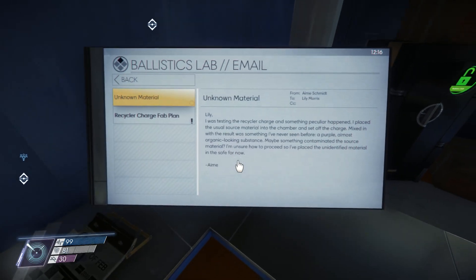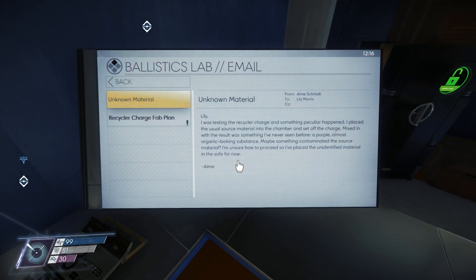'Unknown material from Amy Schmidt to Lily Morris: Lily, I was testing the recycler charge - something peculiar happened. I placed the usual source material into the chamber and set off the charge, and mixed in with the result was something I'd never seen before - a purple, almost organic-looking substance.' Oh Amy - I think she placed in a mimic that was disguised as an object! That's funny.